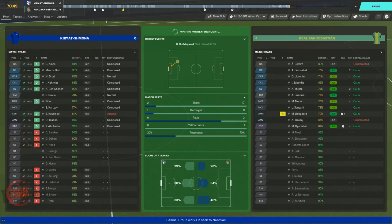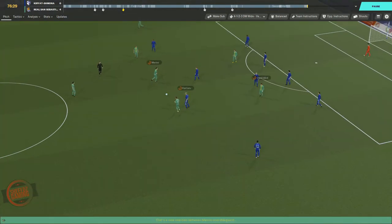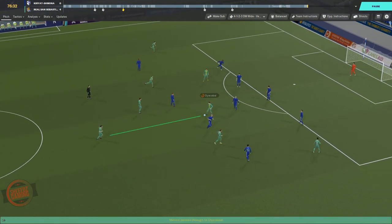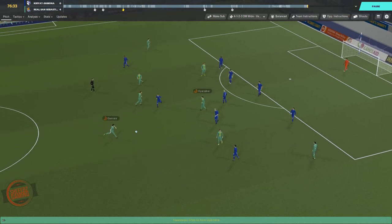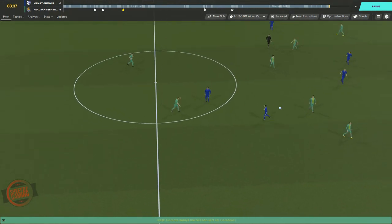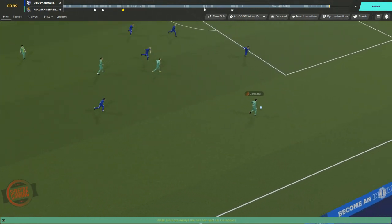When in possession our deep-lying forward is still holding up the ball, but it seems as though all of these passes have been backwards. It may be a good idea to ask him to take a few more risks with his passing, though I think it should depend on the deep-lying forward being used, as they should have good values in passing, vision, and technique.